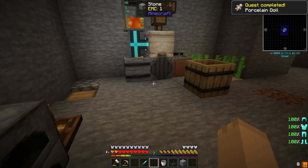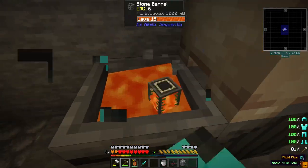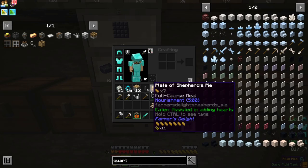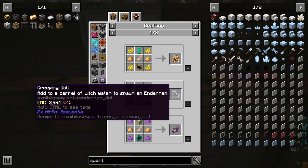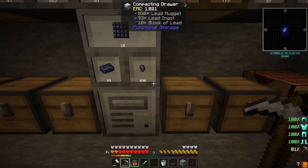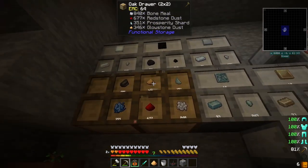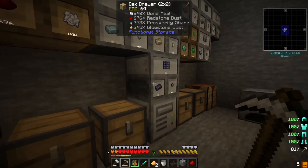These porcelain dolls can be made into other things like a buzzing doll or a creeping doll. What we want is a blazing doll. That is four blaze powder and two glowstone.